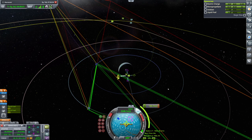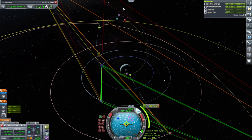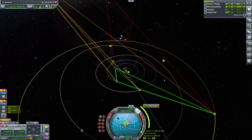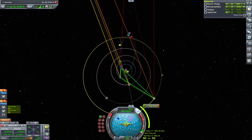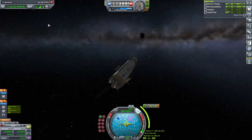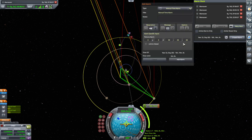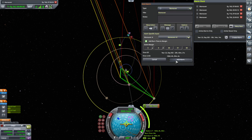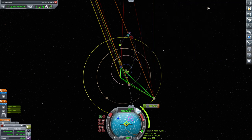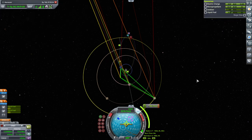And that looks like we'll get an encounter, or almost. And if we miss it, we hit Paul. So we have that combination of stuff to work with, and that'll be in 100 days. We are not going to immediately do this one - we will add that alarm. Create alarm, maneuver. Does it allow us to jump to the appropriate vessel? Switch to. So we will do that, but first we'll fly by the moon here.